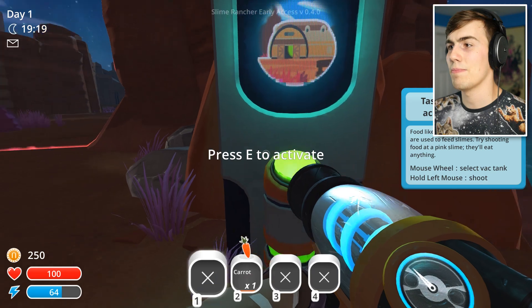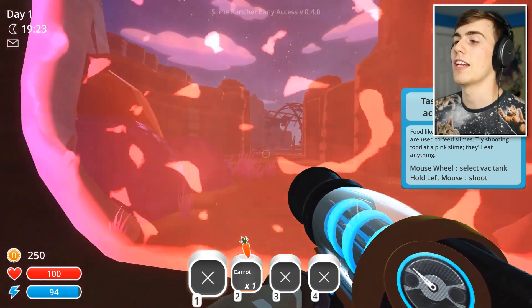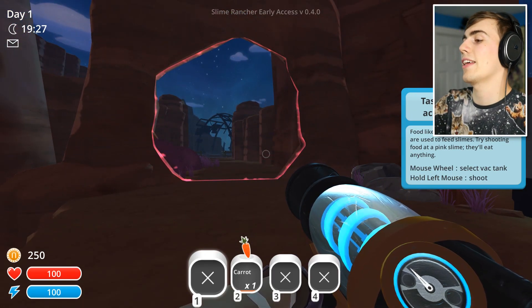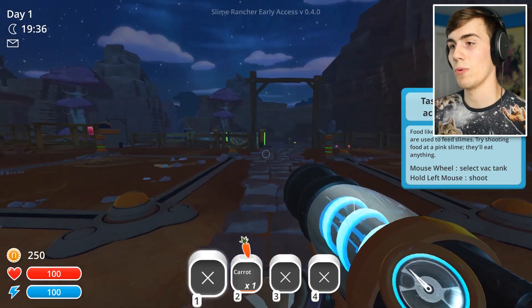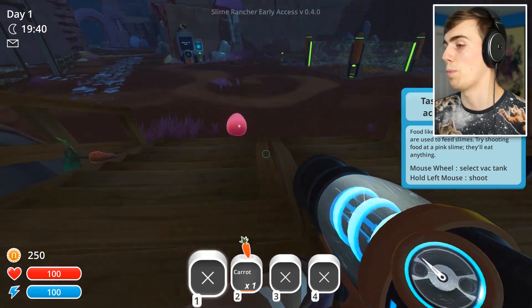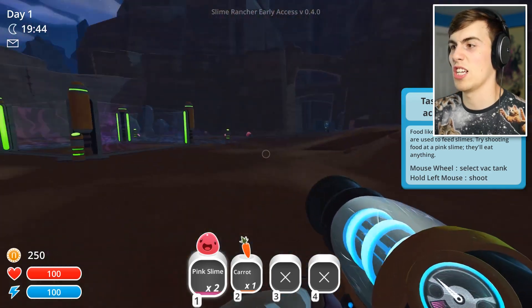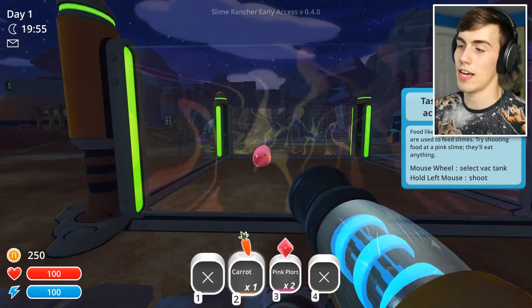You can go on past the lab thing as well. I thought you could walk in through there, but I didn't realize there was a big old pink thing there. Thanks, big old pink thing, for ruining all my dreams. I'll go back to the ranch and start farming some plorts — start making these dudes poop. I'm going to imprison you, make you poop all day long, and you're going to love it. Or you probably won't, but you're going to do it anyway.